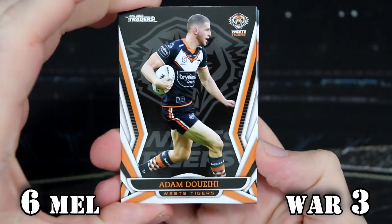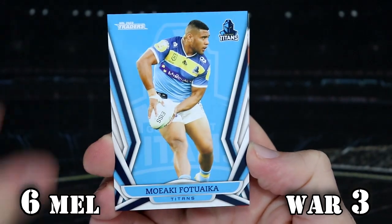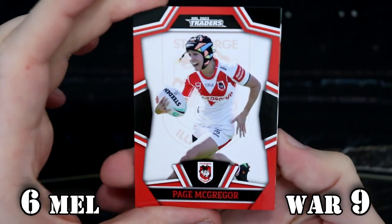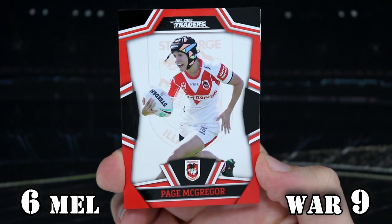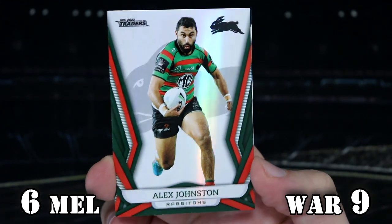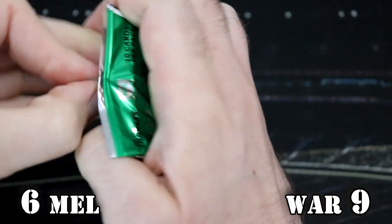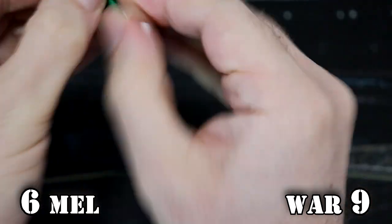This is the Warriors pack. We've got Adam Dewey, we've got the Sharks checklist, Alex Johnston, Ferdowaker in the base, and it's a Paige McGregor NRLW — so that is six points. Let's see what Pearl we are getting. If it's a Storm, it will be minus six. If it is a Warriors, it will be double. And if it's somebody else, it doesn't really matter. It's Alex Johnston for the Bunnies, so we just get a nice Alex Johnston card there — no change in points. That's nine now for the Warriors. The Storm are on six.